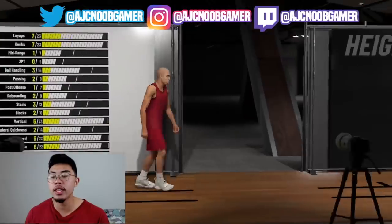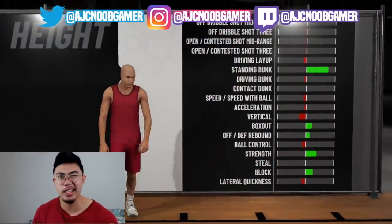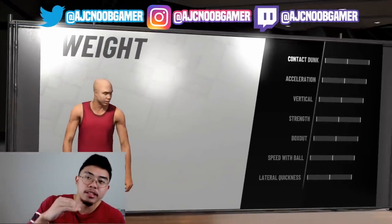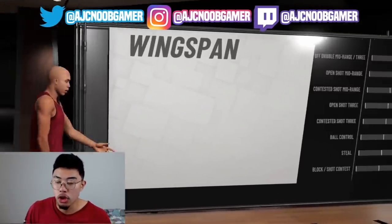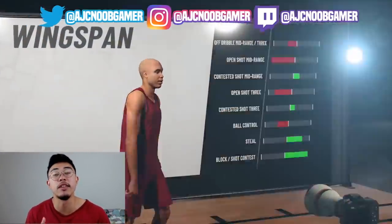With everything else, you're going to want to max out. Your height, you want to max out at 6'6". Your weight, you want to max out at around 215 pounds - max it out to the heaviest. And then your wingspan, you want to make it the longest. Max out your wingspan as long as you can. This will most likely get you subbed in into the first three games.